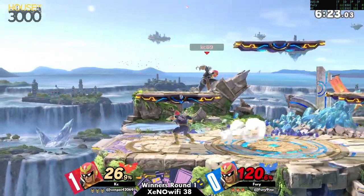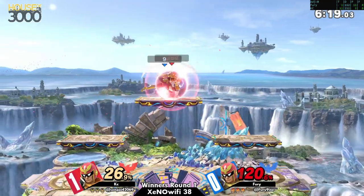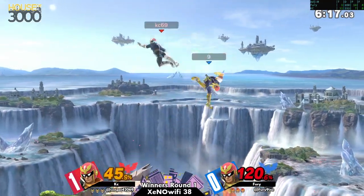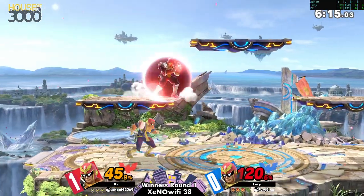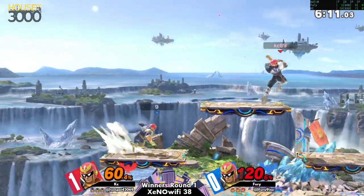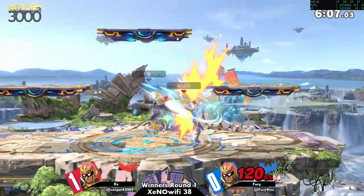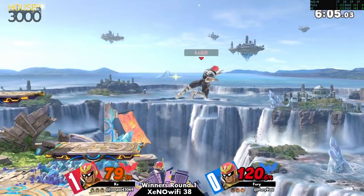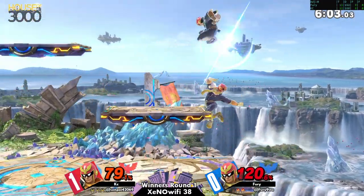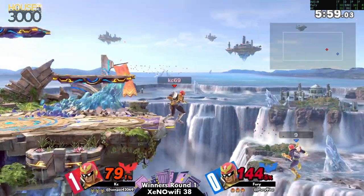Oh, trying to go for that spike. Fury's trying to bait him, just doing some empty hops like 'come in over here so I can kind of drift out and get a nice punish.' He's racking up some damage, has some nice stage control — but loses it. Almost paid dearly for it.